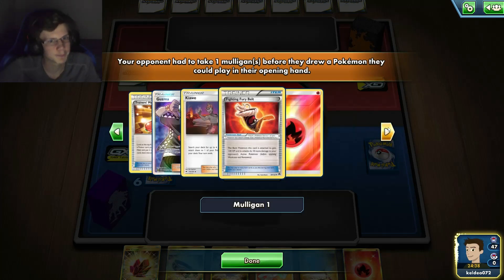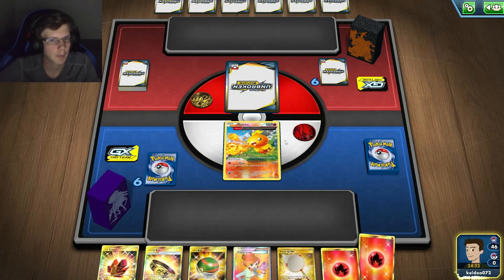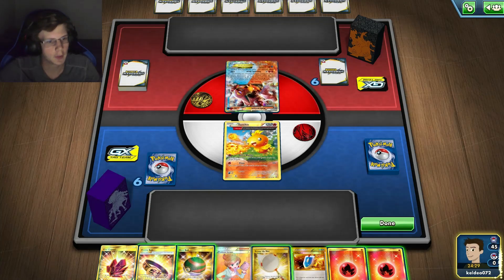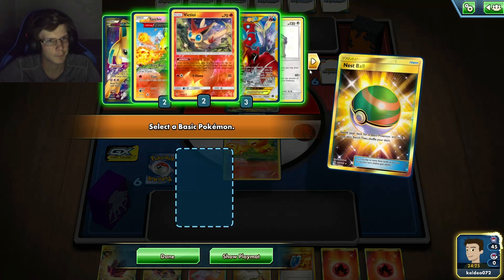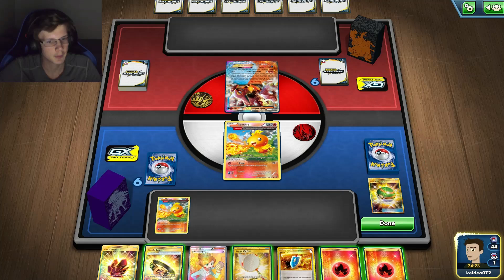He's playing Kiwi, Guzma. Probably Rayquaza Charizard. He's playing Volcanion as well. I could potentially die, so I will just get another Torchic down. Not even attached Energy yet — I'll just pass.